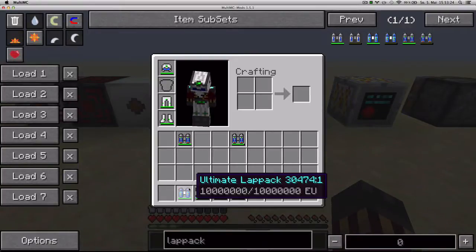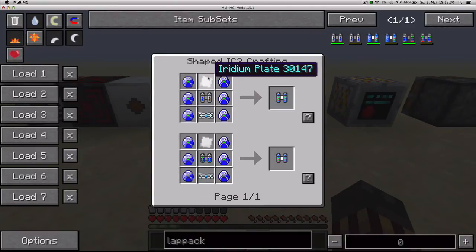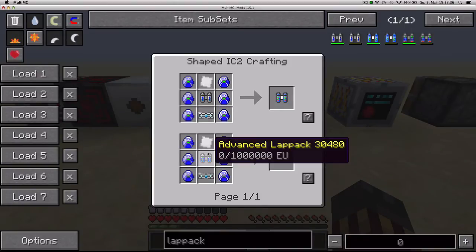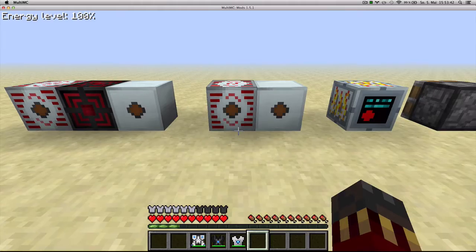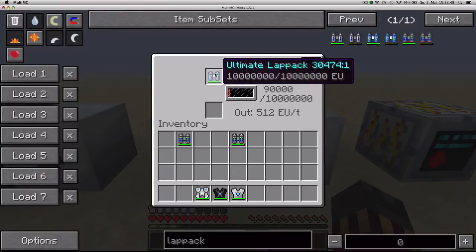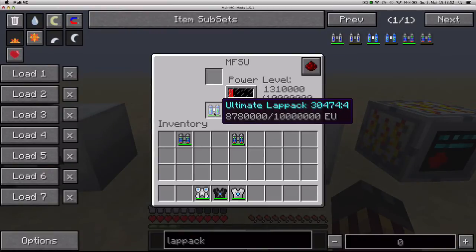Next up is the Ultimate Lab Pack that you craft with 6 Lapotron crystals, 1 Iridium plate, 1 superconductor and either 1 normal lab pack or 1 advanced lab pack. It holds up to 10,000,000 EU and you also have the same energy indicator on the top left. You can use it as a battery — a much faster battery — in the MFSU or MFE, and it will also be charged in those machines.